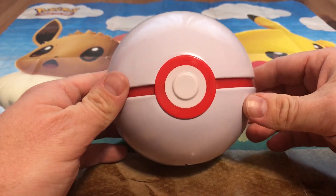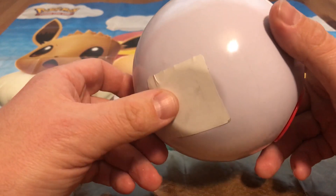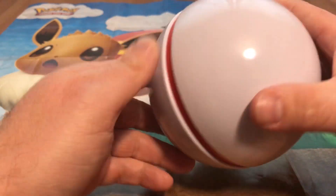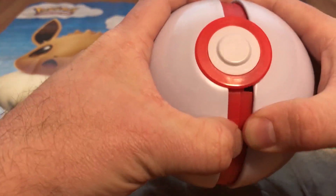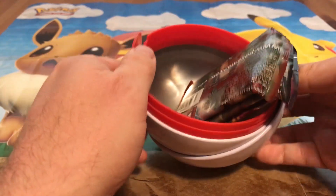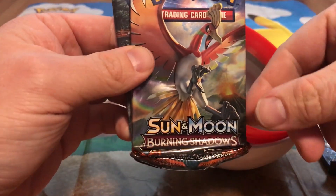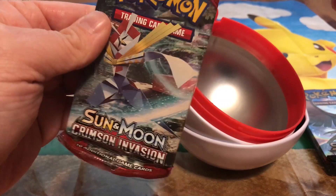Every Pokeball tin I've seen — all these tins for some reason — they all come dented, every single one. Underneath the sticker it says 'Made in China.' I think they cover those up around October time. But here we go, let's get it open. Inside we have: Ancient Origins, Sun and Moon Burning Shadows, and a Crimson Invasion pack.